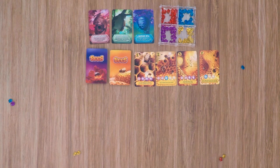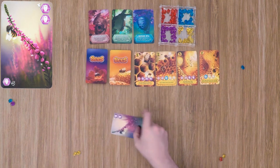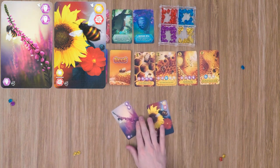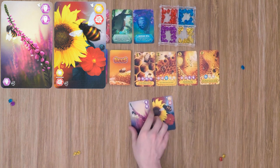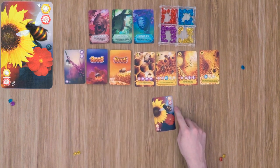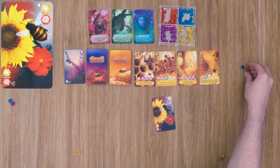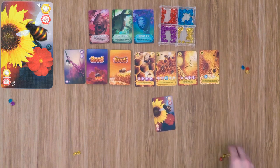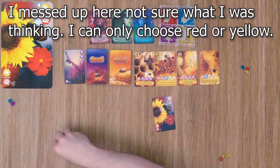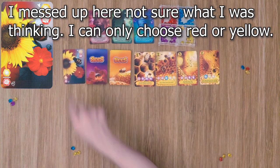The first option a player has is to gather pollen. If they choose this option, they're going to draw the top two cards of the gather deck and look at them. That player is going to choose one of those cards to discard and the other card to take the action on. So for example, our player chooses to discard one card and do the action on the other, so he will receive one yellow and one red pollen gem from the supply. Then each other player gets to choose to either gather a yellow or a red pollen. Then this card will also be discarded to the discard pile.